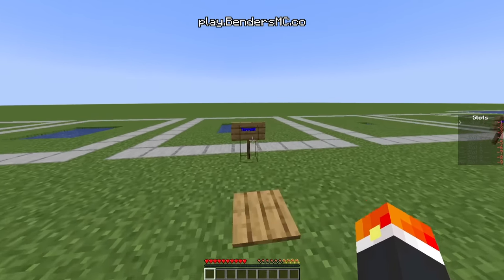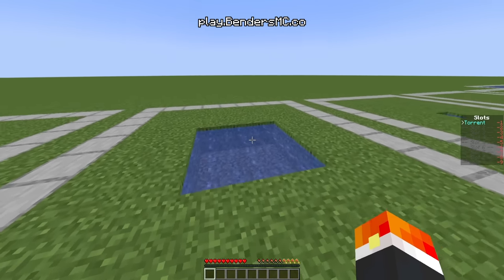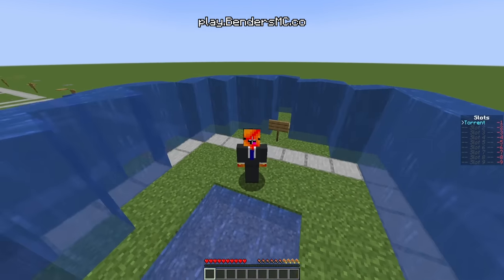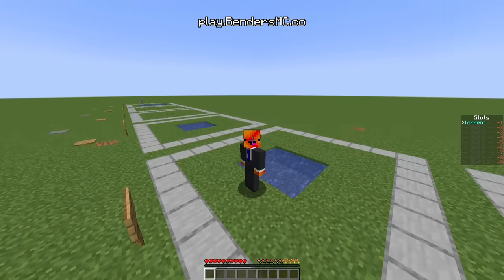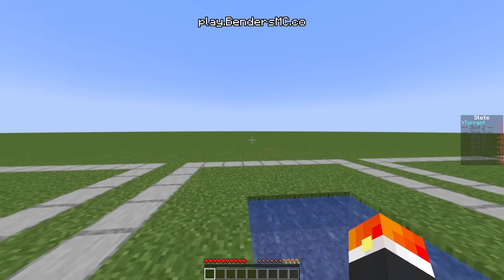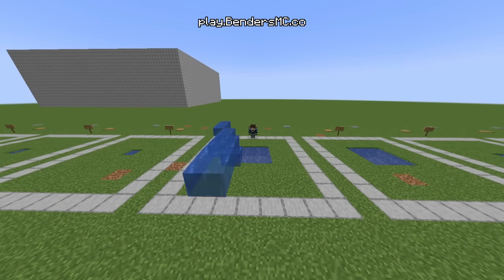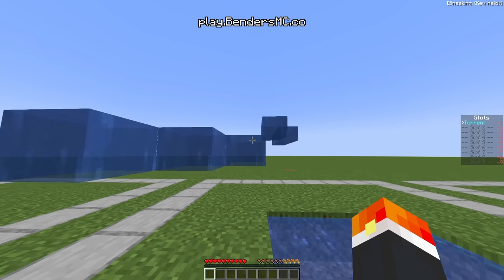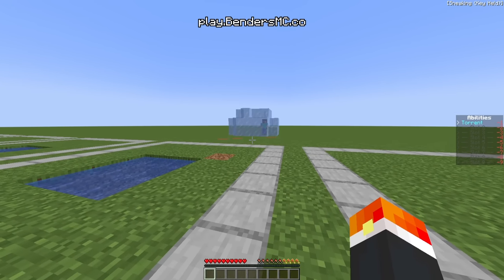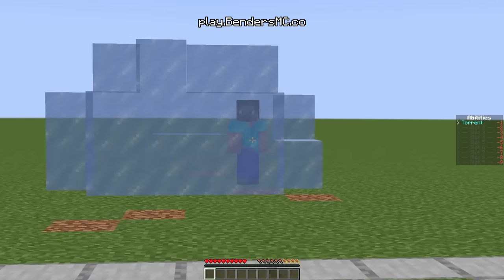Moving on to the next one, we have Torrent. This move has a few different ways you can use it. The first: if you hold down, it creates a water torrent around you. If you stand up, it creates a 360-degree water barrier — really good for crowd control. You can also hold shift and throw it forward to deal damage, similar to water manipulation but dealing a little more damage and going through entities. You can also use this to freeze your enemies, encasing them in an ice prison.